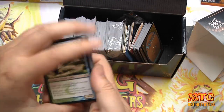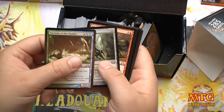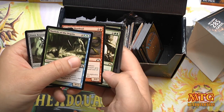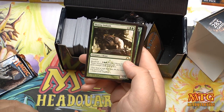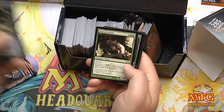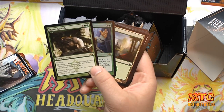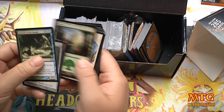On to Gatecrash — I think there's a foil in here too. We've got Folk of the Depths, Dimir Keyrune, Viashino Shanktail, and a rare — Ascended Lawmage. I actually played this in an event last night, a six-pack sealed event where I took second-to-last. And there's our foil — Ooze Flux. Double rare pack, two of the worst rares you could get. Thanks for nothing, Gatecrash.